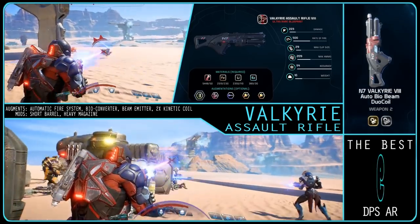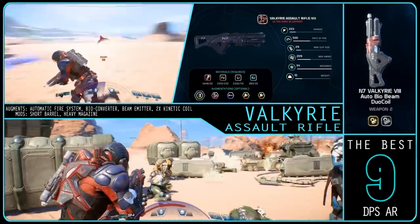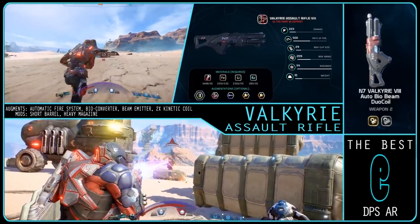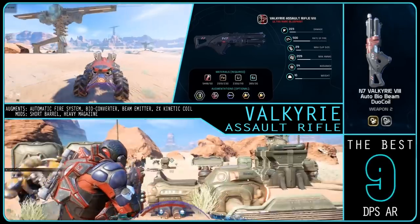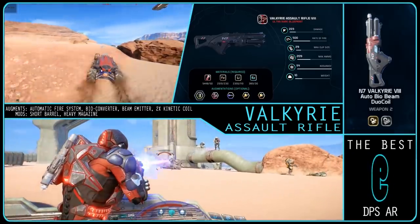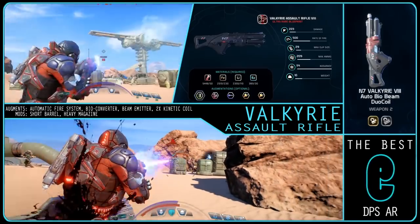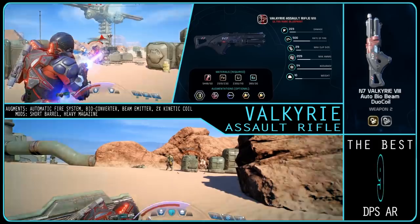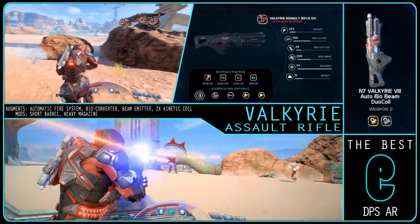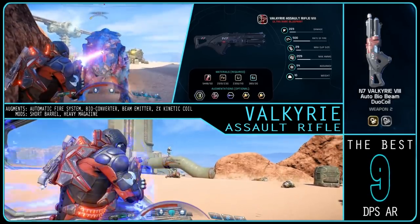You'd usually want a dub mod extension, but instead place a beam emitter. The beam emitter will override the function type — which here is auto anyway — and it won't affect the damage directly, but by having this we negate the need for a stock or scope. This allows us to use different mods that give us more damage; at higher levels this is like 4% more damage than the standard barrel, which is more than a kinetic coil. The primary downside is that it cannot penetrate, so no receiver is needed, but you can't shoot through things. For this build you'll want: automatic fire system, bio converter, beam emitter, and 2 kinetic coils. For mods, you'll want a short barrel and a heavy magazine if you can take the weight, or a standard magazine if not.